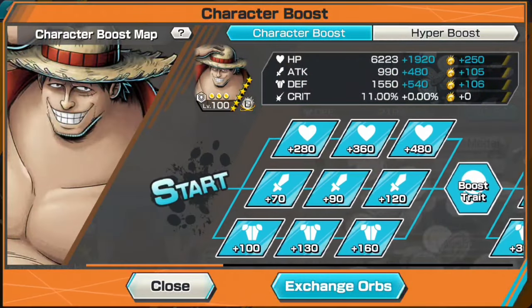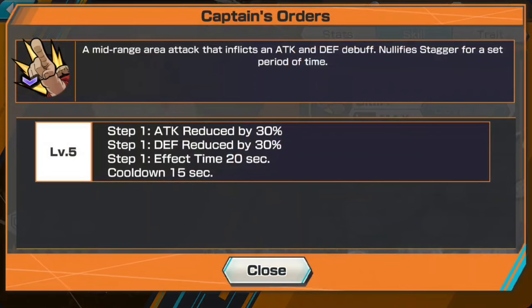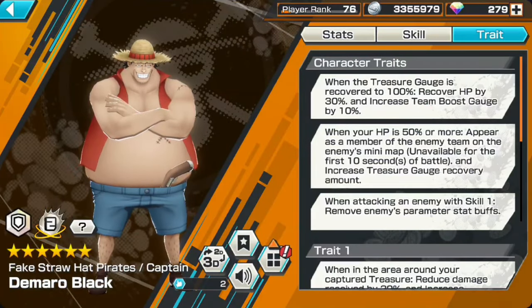Character boost is fully boosted, six star, and I managed to get him that. His skill Captain's Order is a mid-range area attack that inflicts attack and defense debuff — it lowers your enemies' attack and defense to make them softer and weaker so your allies can take over. Then there's Let's Hoof It, literally running away from your opponent or to the next flag — you just hold the skill button down and keep running. It only lasts about six seconds and has a 20-second cooldown.